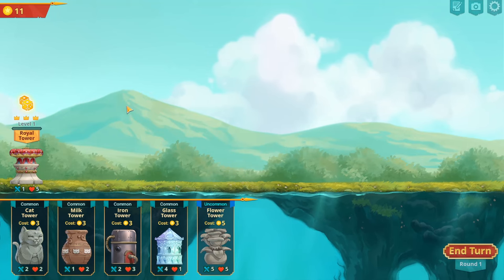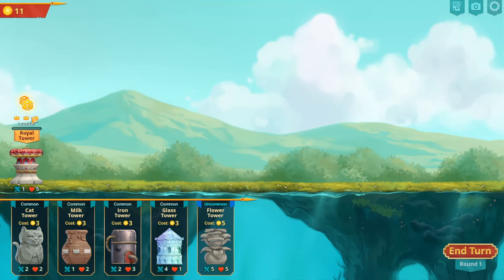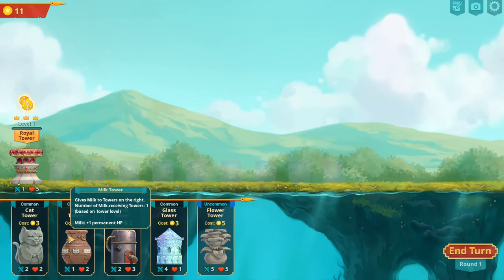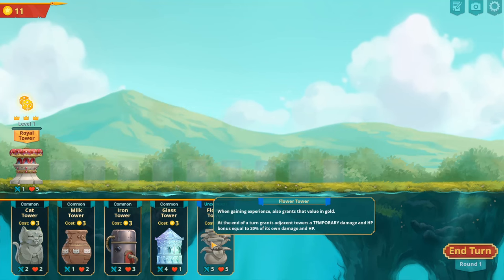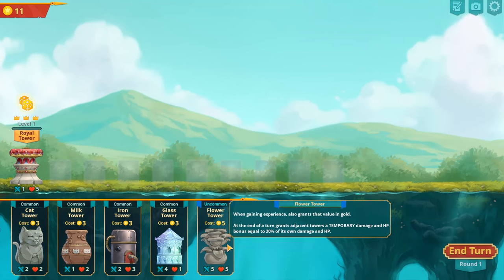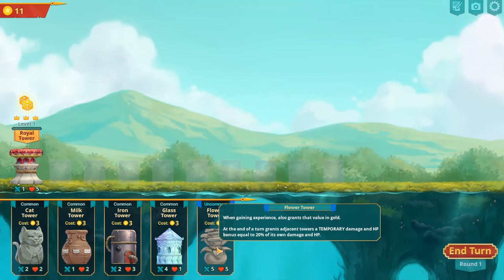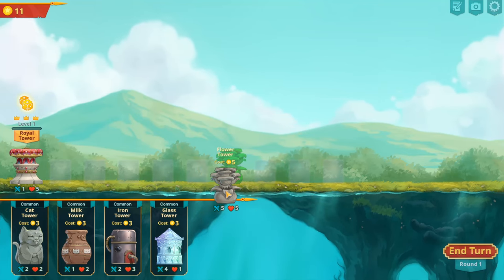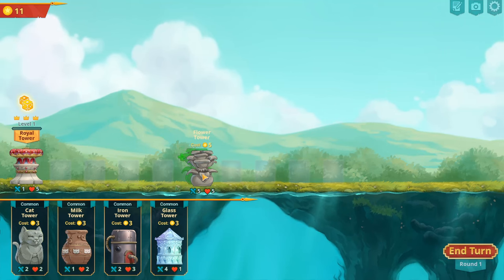Here we go — we start with the royal tower. Over here we've got three crowns, which means it can take damage three times before it's game over. It does one damage and has five health. I have eleven coins, and these are the towers I could buy. Here's that flower tower — it's an uncommon tower I got from the start bonus. When gaining experience, it also grants that value in gold. I'm going to put it here rather than out front.